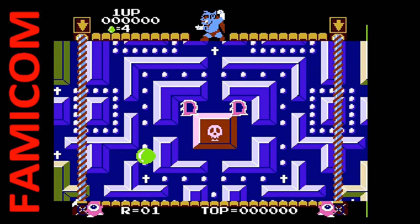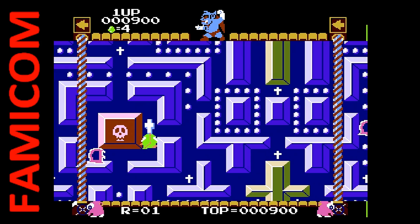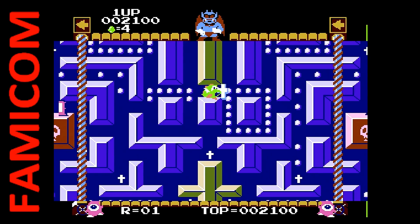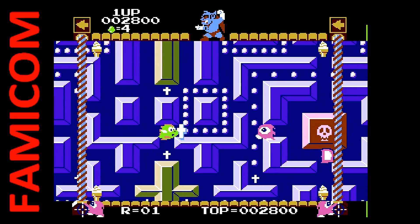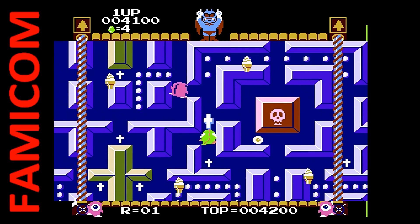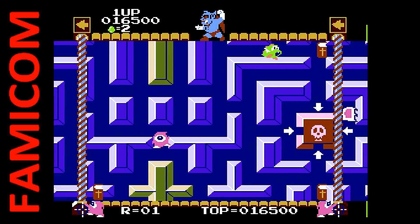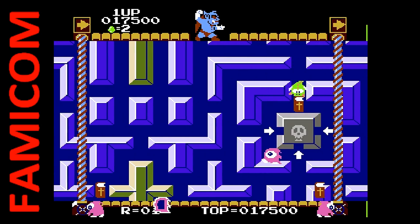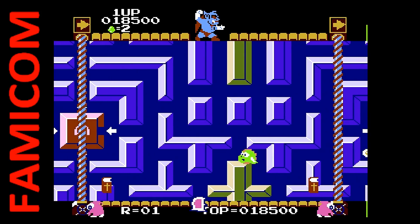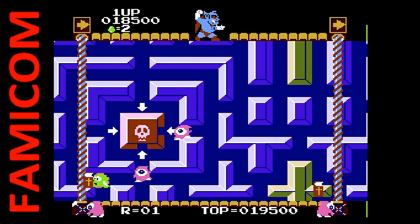Next up is Devil World. This one had Miyamoto himself as one of the designers. It's a pretty awesome game in which you're gathering crosses and using them to defeat enemies while the devil himself is on top, controlling his minions to try to squish you as the maze is continuously moving. The first part has you gathering crosses to clear the screen — you cannot attack enemies unless you have a cross. The second part has you gathering Bibles and taking them to the center of the screen to seal. This one was not released in the States back in the day due to its religious theme, but it's fairly tame by today's standards — a decent Famicom game to check out.